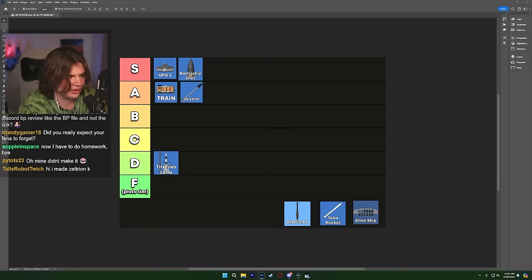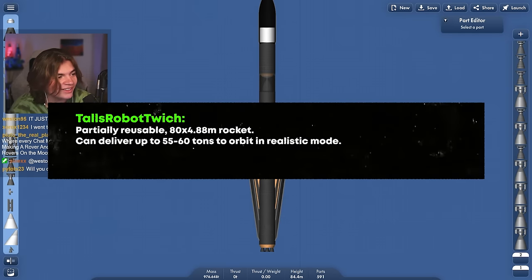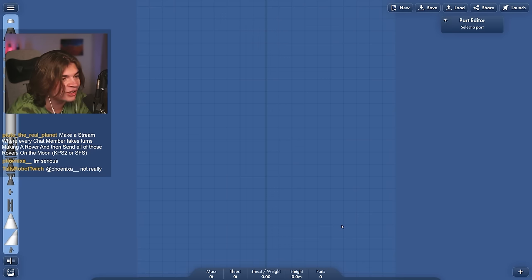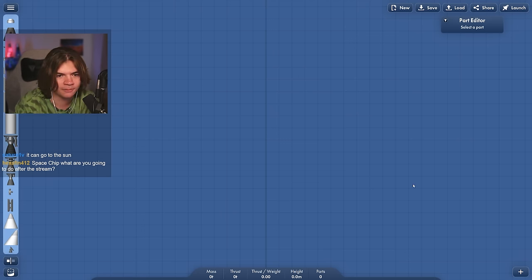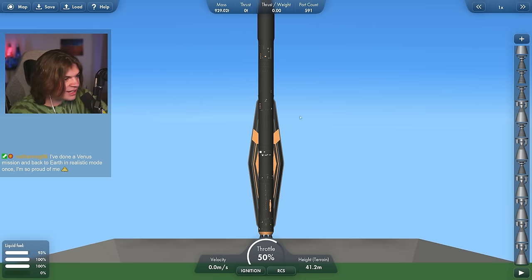Next is the Zeltrion K, which I'm excited about. The description says it's a partially reusable 80 by 4.88 meter rocket that can deliver up to 55-60 tons to orbit in realistic mode. So I'm switching to realistic mode to give it the best chance. If you've seen my realistic mode videos, you know realistic mode is incredibly hard — my moon landing was one of the hardest things I've done in this game. I'm going to launch it as-is and see if it can get into orbit.